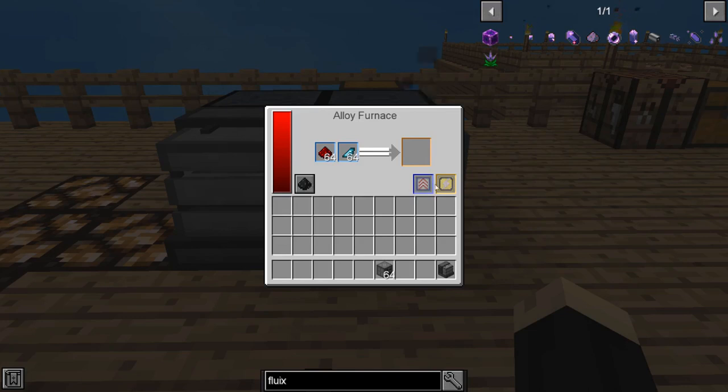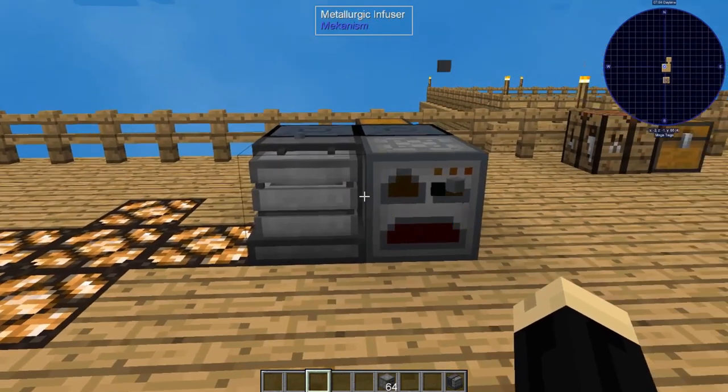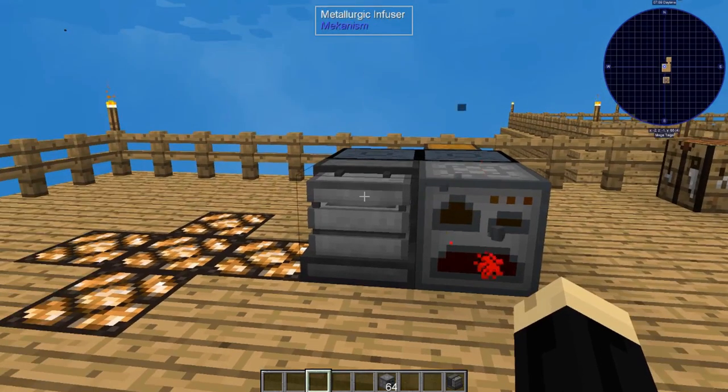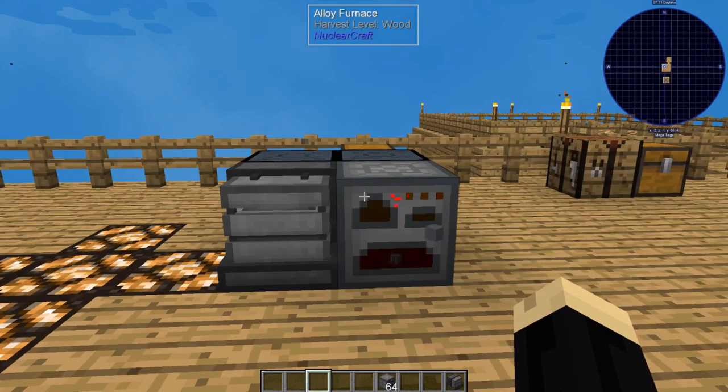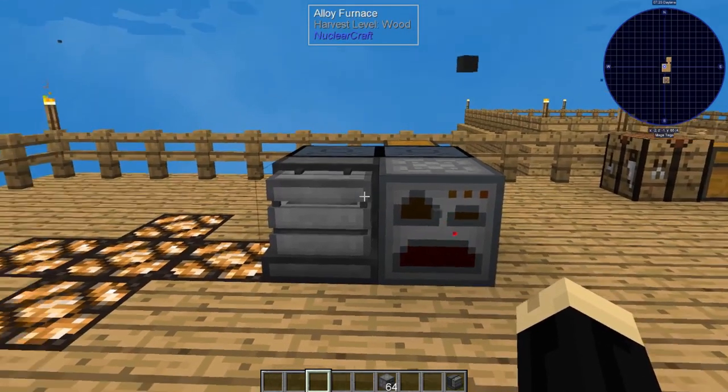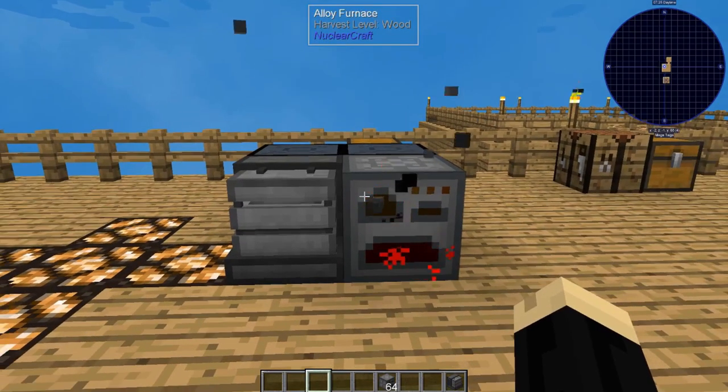This device can, of course, have different upgrades — speed upgrades and so on — different things you can do to make it go faster. Both of these machines will give you your Fluix Crystals. It's a very easy process, but both of these machines are very important. One is from the Mekanism mod — that's your infuser — and your alloy furnace is from the NuclearCraft mod. A lot of the different things, machines, and components you're going to need later on are going to require one of these two devices, so I do recommend putting them together and having one ready as soon as possible.